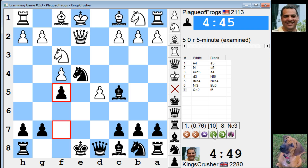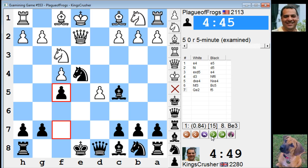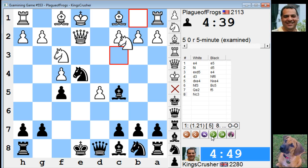I played f5, which isn't what the engine suggests. I mean, we really need an opening book here. If I was doing this on a master level, I'd check the opening books. The engine reckons Bishop f5 here. I played f5, which is almost a clear — it's a clear advantage for White potentially.